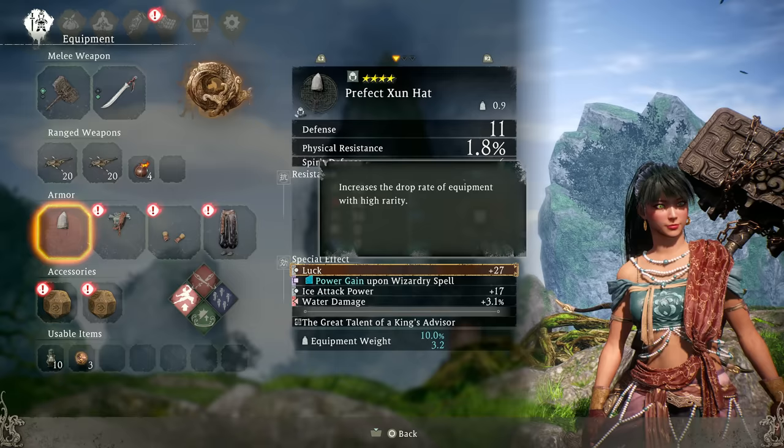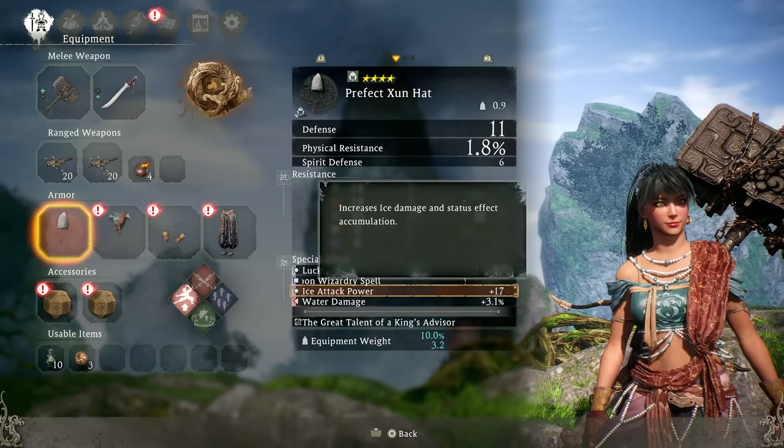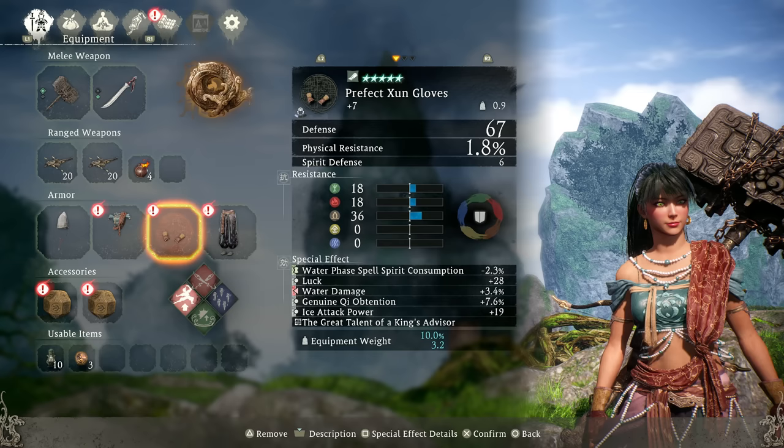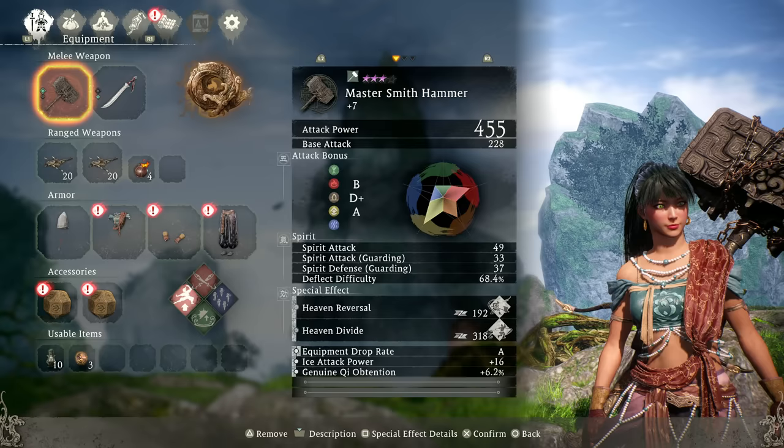Just do this instead. Ideally you'd want to get luck as a natural stat, which can be as high as 30 I think, on the other pieces. Otherwise just craft luck, craft water damage, and ice attack on everything. For the helm, try to get power gain on wizardry spell or damage amplification on wizardry spell. And lastly, Chi of Tension for more XP and water spell consumption to cast a bit better, although I find it doesn't really matter.